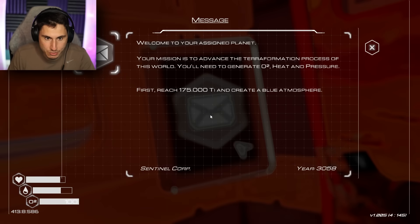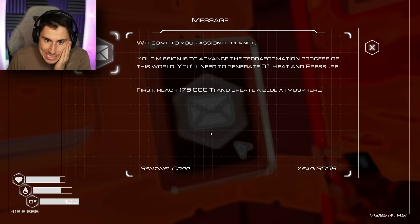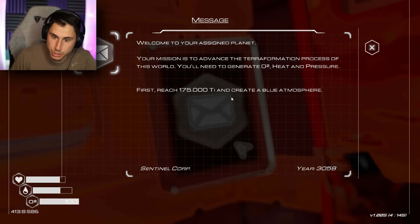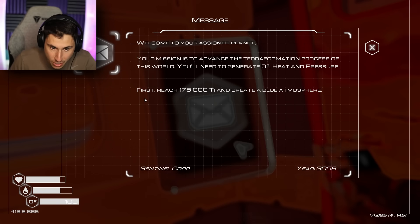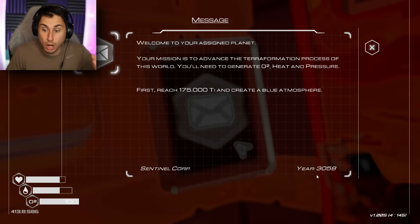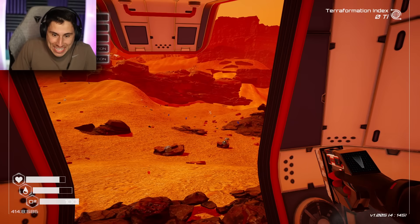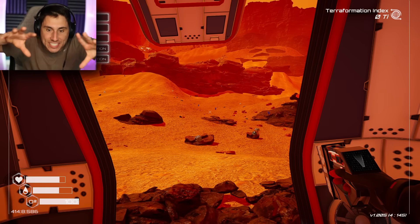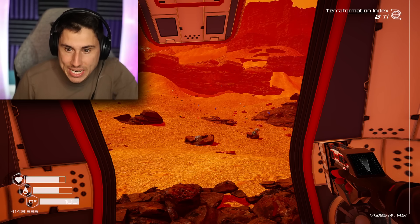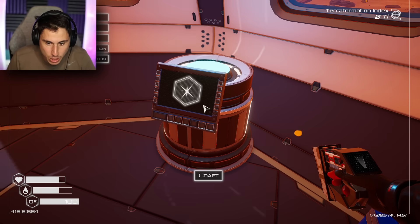I didn't even read this message. 'Welcome to your assigned planet. Your mission is to advance the terra formation process of this world. You'll need to generate oxygen, heat, and pressure. First, reach 175 Ti and create a blue atmosphere.' And it's the year 3058 — so we are more than 1,000 years in the future. I am like an astronaut sent here to terraform Mars; I assume planet Earth is just about out of its resources and we need to create life here. That's actually really cool.